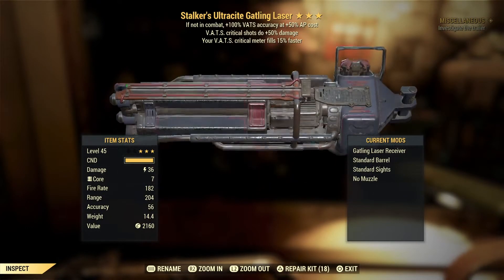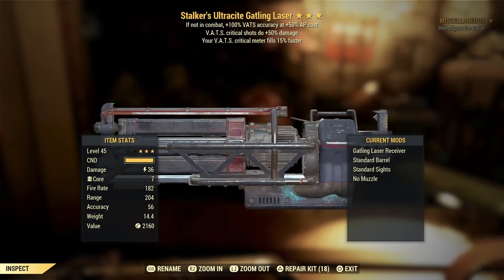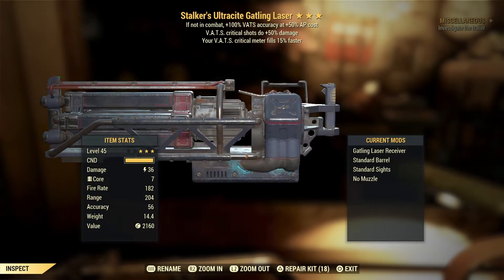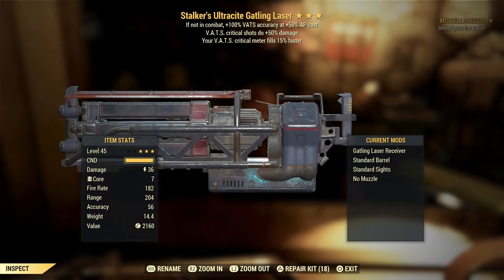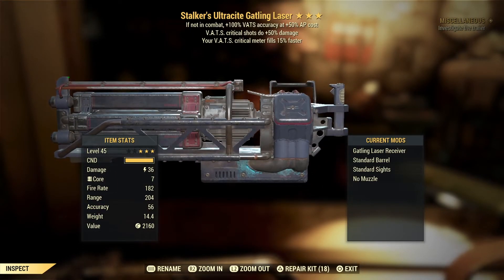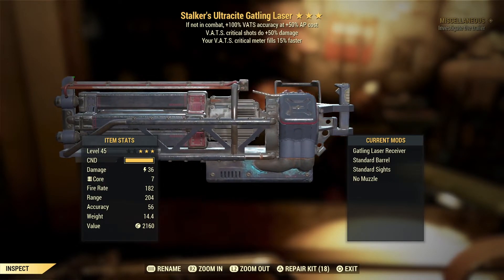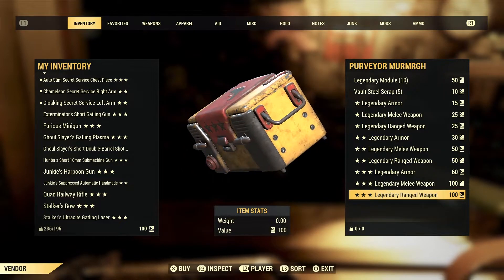Last two — we get a Stalker's Ultracite Gatling Laser. The Stalker's effect is not one I'm really fussed on. At the moment in Fallout 76 we've got a bit of a meta going on, and Stalker's obviously isn't in that meta, so people just aren't going to show love to the Stalker's effect. To be honest, I don't feel it should be a legendary effect on a weapon since there's already a Stalker's perk — so what's the point in having the legendary effect when you can just apply the perk?